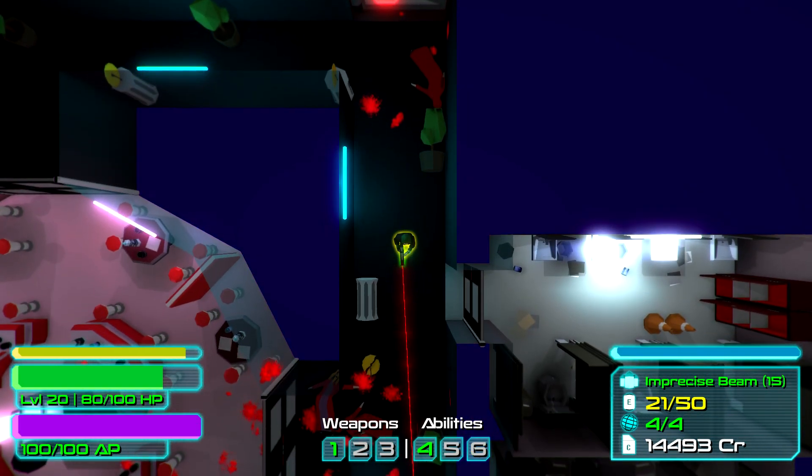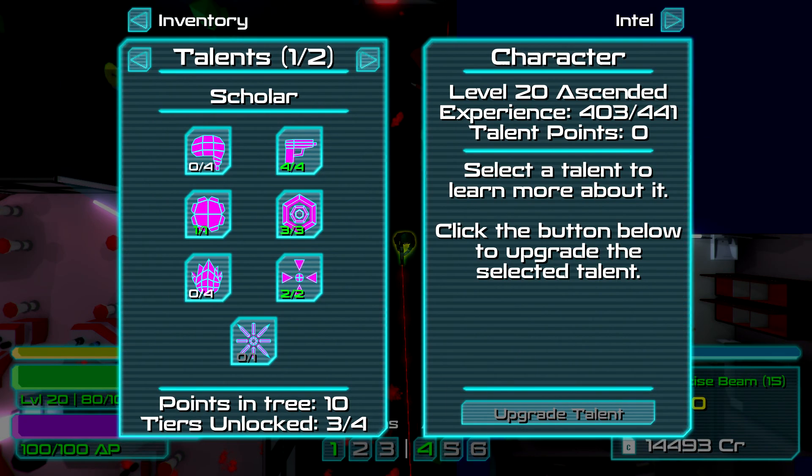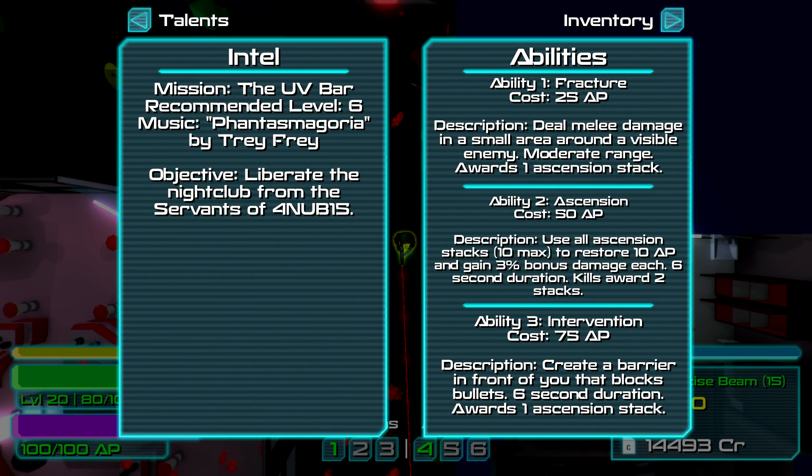On top of weapons you have special abilities. These differ per class — they're not dramatically different in gameplay results but the class does matter. My abilities are: Fracture, which deals melee damage — useless, I have never used it because getting into melee is a sure way to die. Ascension uses ascension stacks and gives bonus damage for a few seconds; if you're running and gunning this can stack up quite well and keep going, which is pretty interesting.